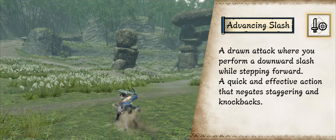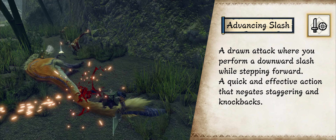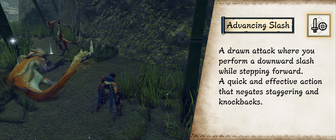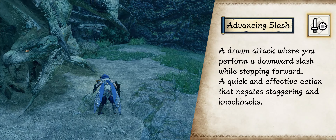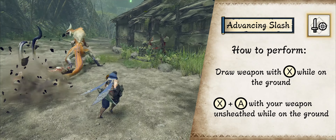The standard draw attack of Sword and Shield. You step forward while performing a Downward Slash. This also provides some kind of flinch free.